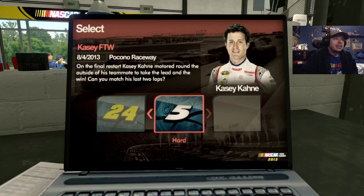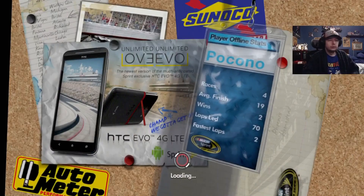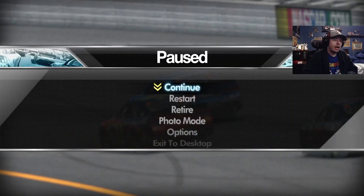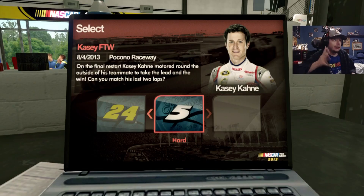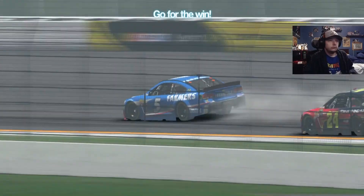Last one up for the Pocono challenges — Casey Keane FTW. Someone had a good time trying to do alliterations and they used internet lingo. I got so hyped with the internet lingo I threw my hands on the controller like a freaking barbarian and hit the A button — I need to read the thing first. On the final restart, Casey Keane motored around the outside of his teammate to take the lead and the win. Can you match his last two laps? Everything else has been pretty easy so far. The first one was actually the hardest because I had to get around one lap car.